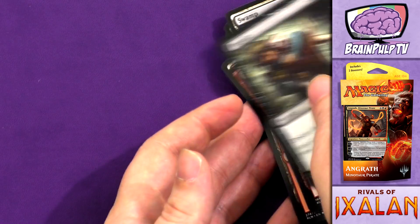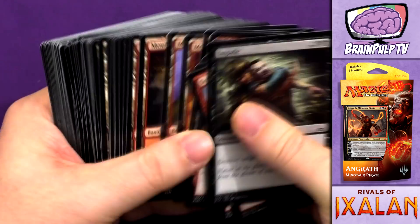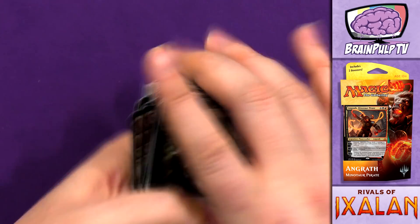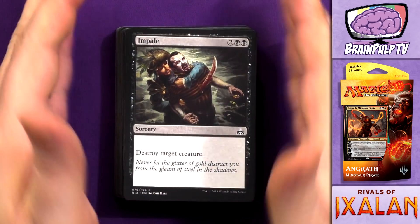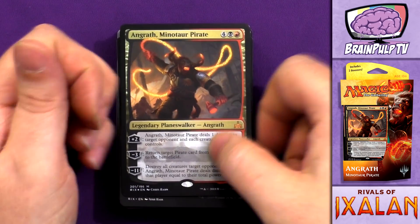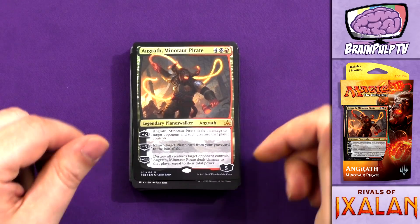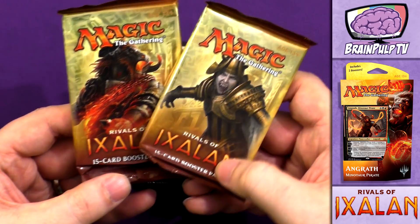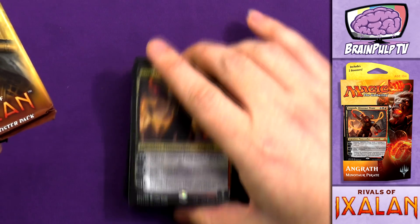So that is the deck. As you can see, it is a very pirate-heavy deck, with the exception of Gilded Sentinel — it doesn't necessarily hurt the deck, but it certainly doesn't benefit it as much as another pirate would. So that is the Angrath Minotaur Pirate Planeswalker deck. We are going to be pitting this deck versus the Vraska deck in an upcoming episode of the Mana Cave. In the meantime, let's crack open these two packs of Rivals of Ixalan.